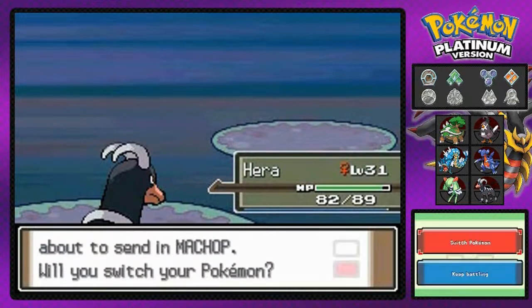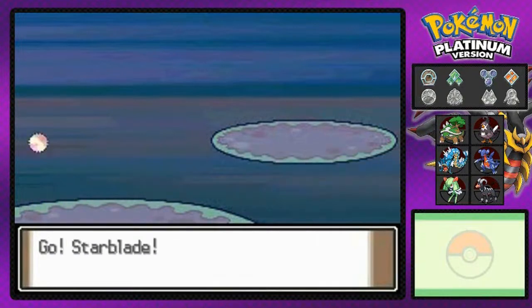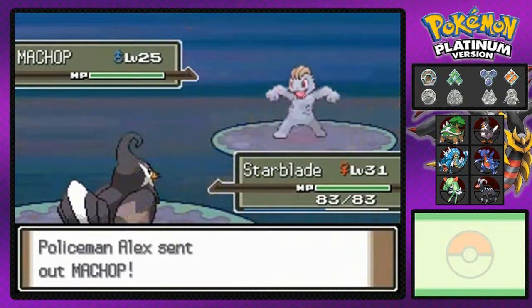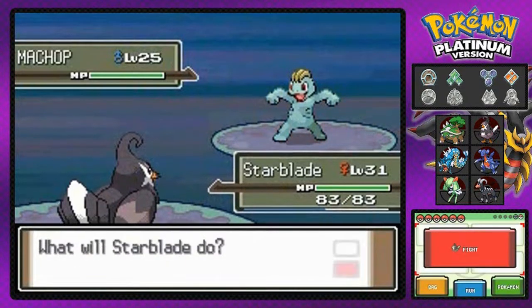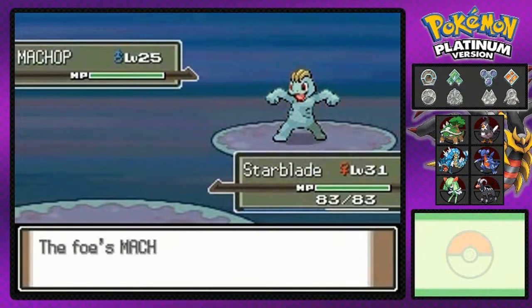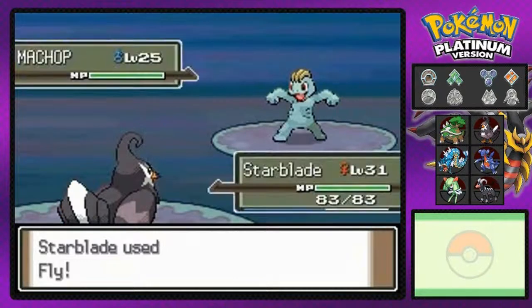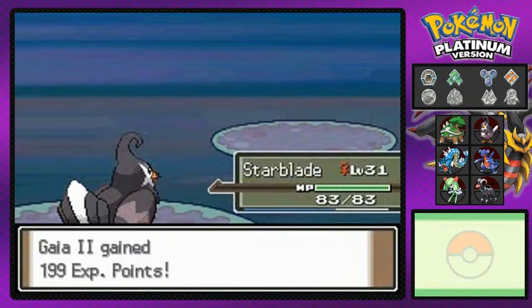I should probably go with Star Blade right here — you can beat this guy. Make sure he gets his butt kicked, it's a very easy one. There's my Intimidate — your attacks are not going to be useful against me! Fly attack, two-turn attack, let's get this. My phone is ringing so I'm going to put it on silent. Machop defeated! Oh yes!